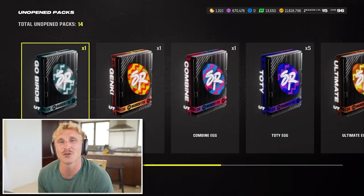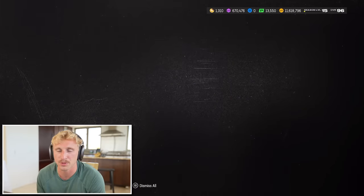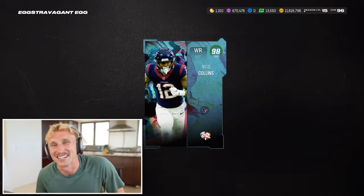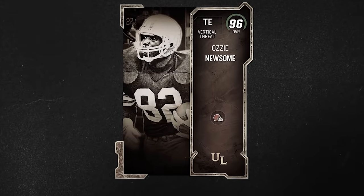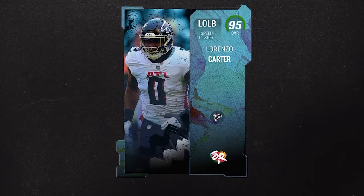Now the question is who is Go Birds? I originally said Harold Carmichael and then I switched to Michael Vick, so I have to run with my Michael Vick guess. Let's clean up everything else and do Go Birds last. 93 Jabril Peppers - I am blown away, this is so much better than Christmas. 98 Sugar Rush Christian Barmore - apparently Barmore gets insane abilities. Another 98: Nico Collins - we already have him but I could definitely use that. Full Ultimate Legend - Ozzie Newsome. I said I need a new tight end for Pack and Play Squad, so we will take that. Final Extravagant Egg: 95 Lorenzo Carter.